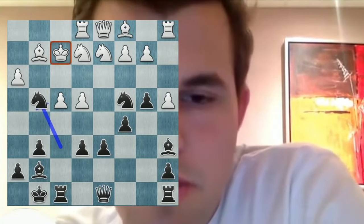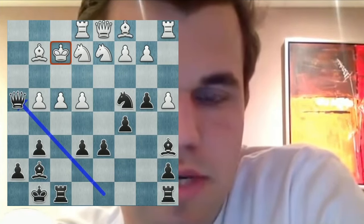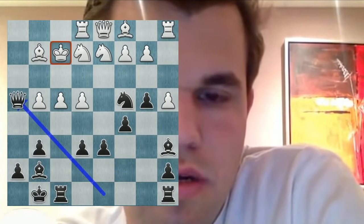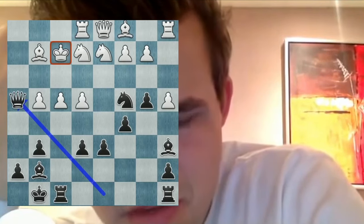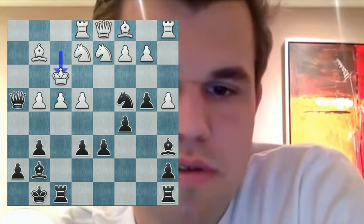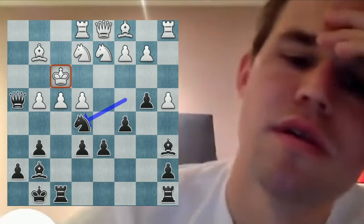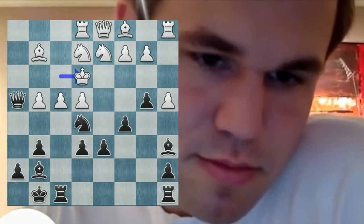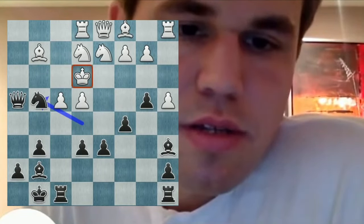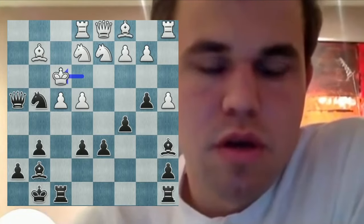Whatever — maybe he will make a mistake. If knight g3, then I have bishop d4. So he has to go king g1. I have knight g4. I think we need to get the bishop to d4, or maybe I have rook f4 after. Now there must be mates. I have knight e5, knight g4, and something. The question is will I take the easy win with queen f2, or will I go for mate?